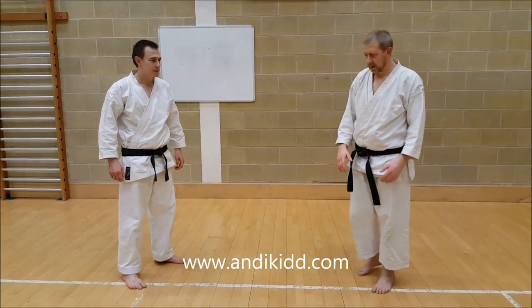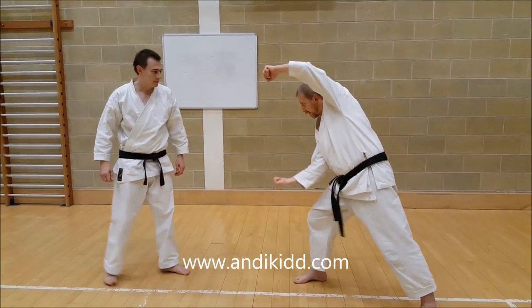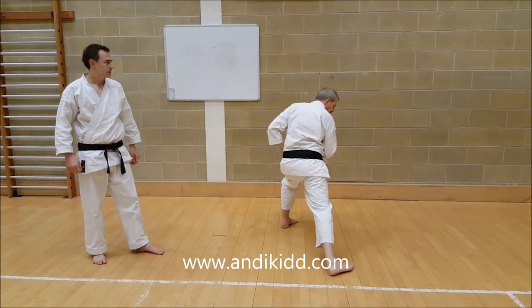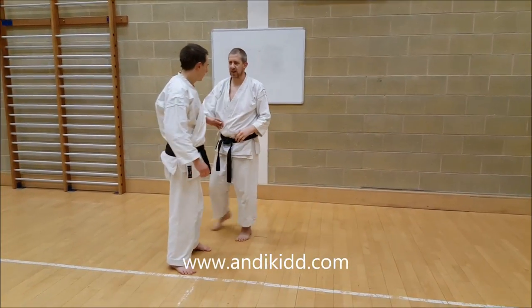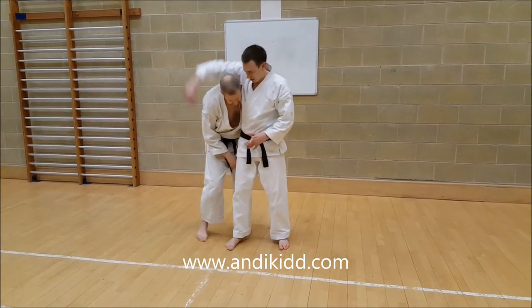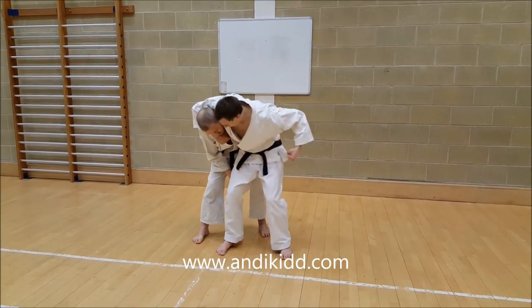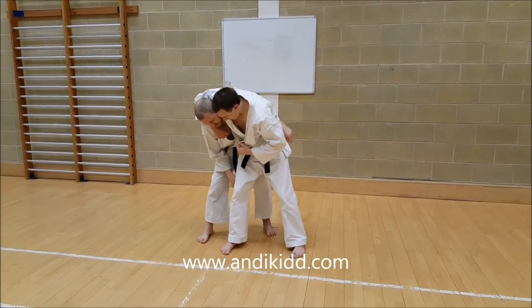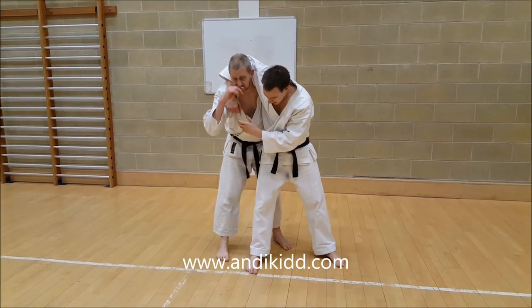We're looking at a headlock escape from Bassai Dai, in this section of Kata. So if Dave's got me in a headlock, he's probably not just going to hold me there — he's going to be either trying to punch me or he's going to try and be ragging me and pulling me somewhere. So I've got to keep close to him; I haven't got a lot of time.